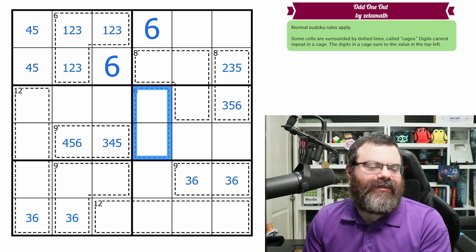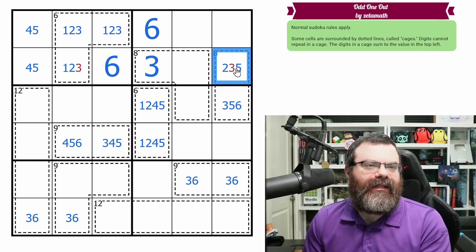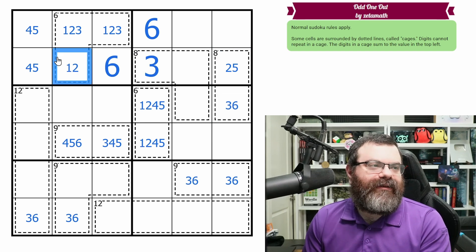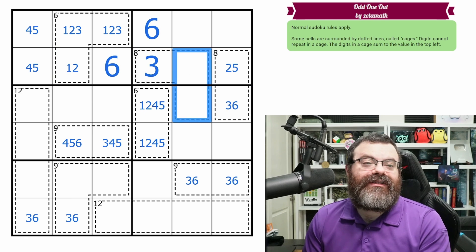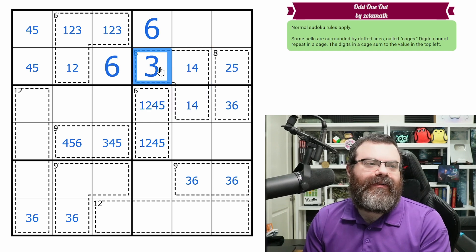We can't put a three in a six cage either, so I'll mark this as one, five or two, four. With no three here and no three here, the three in this column goes there. That's not three, that's not five. With this being a three, these two need to add to five — that's a five domino, but we can't use the three, so we can't do two threes; we have to do one, four. So once you have a three in a three-cell eight cage, you have to do one, three, four.